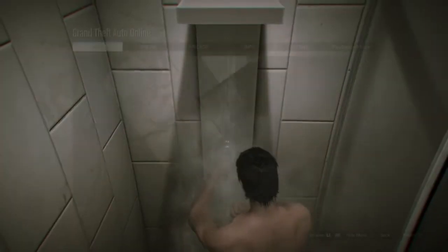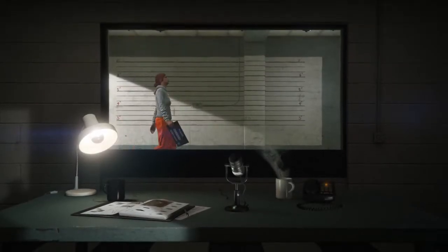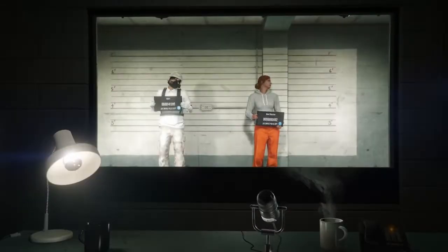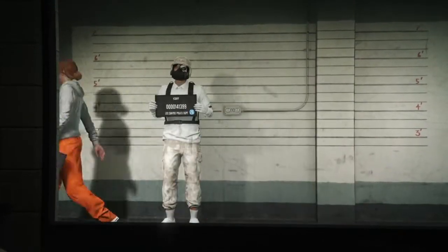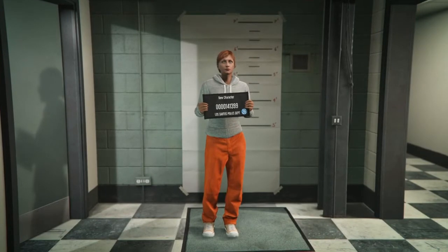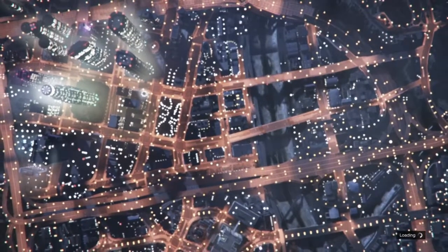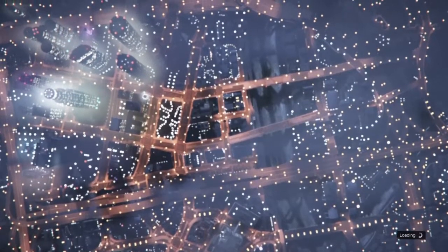Now you just want to press pause, go into Online, go to Swap Character. When you load into the character selection screen, if you have a male second character you want to delete him. You have to delete the male second character at this part, or create a new character if you don't have one — but the character must be a female character. If you already have a female character, just go ahead and select her and go into GTA Online.